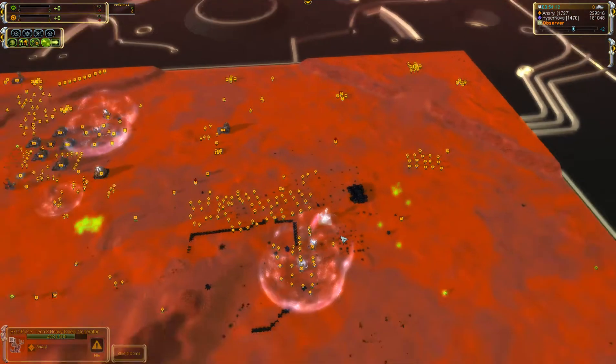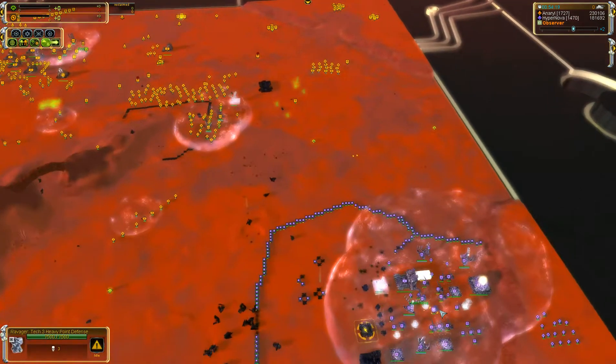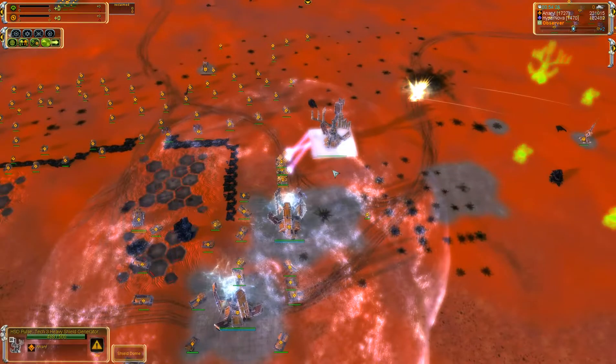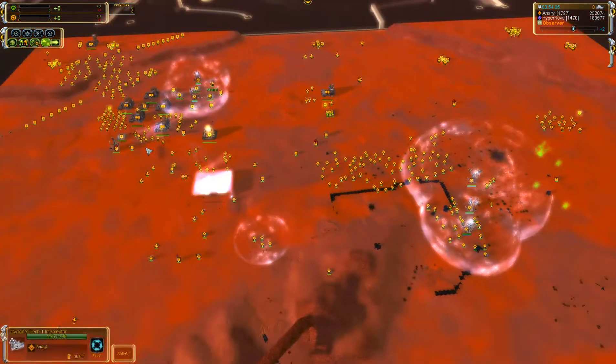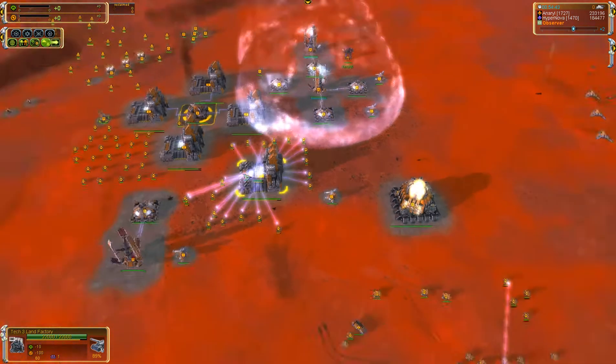More shields going up for Aneril. You can get a nice firebase here but it's very difficult to recover when Hypernova has so much firepower knocking down the shields. Of course this Tech 3 will help. And now the fatty started by Aneril — a lot of build capacity — and now it's already switched to T3.